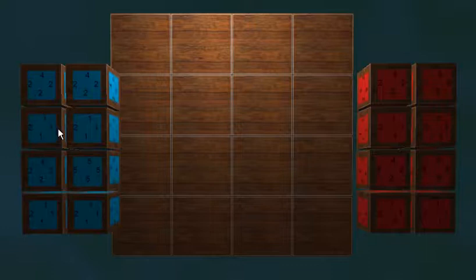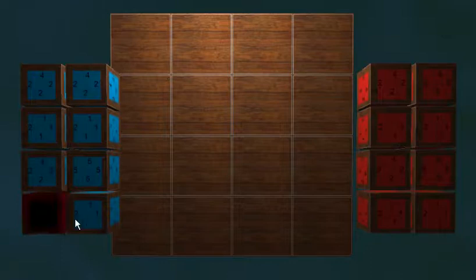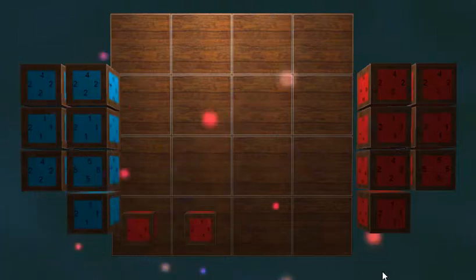So if for instance I was to place this down here, the computer waits a second, puts one there, and changes it to his colour. So he's got a 2 there versus a 1 there, so he can capture it.